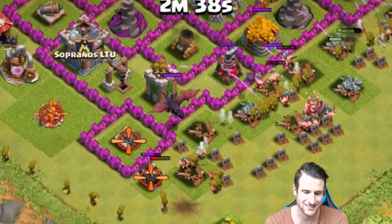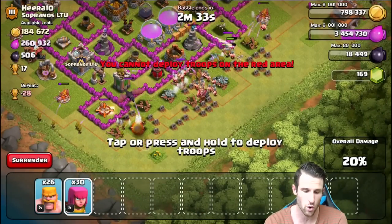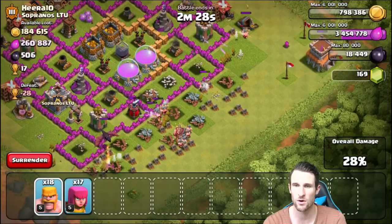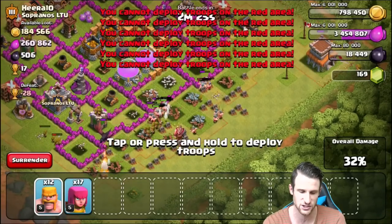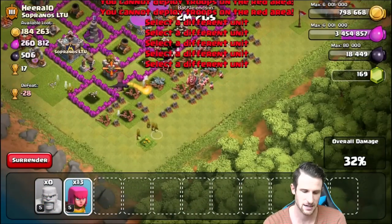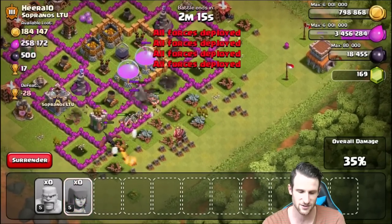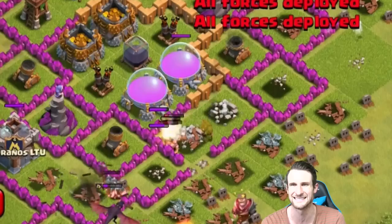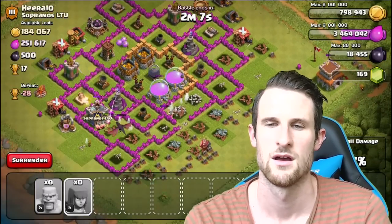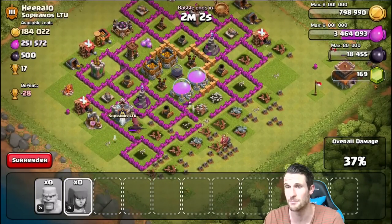Get out of here dragon! I hate dragons in the clan castle - they are literally the worst for barge. Dragons will crush your attack in barge. We're heading into the walls but the archers are not doing anything to that giant. The archers are trying to distract the dragon and get the rest of our troops toward the elixir, but the dragon is just shredding everything. That's why attacking without spells doesn't work and I don't even have my heroes active either.